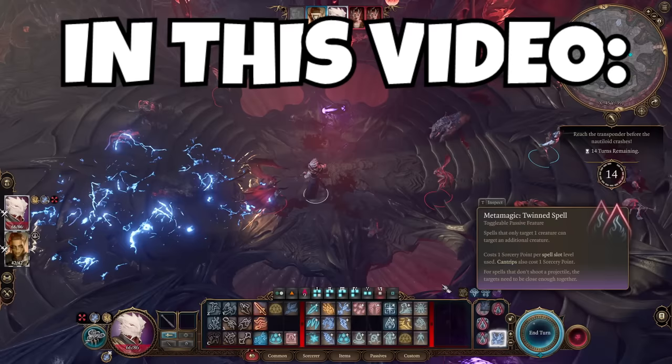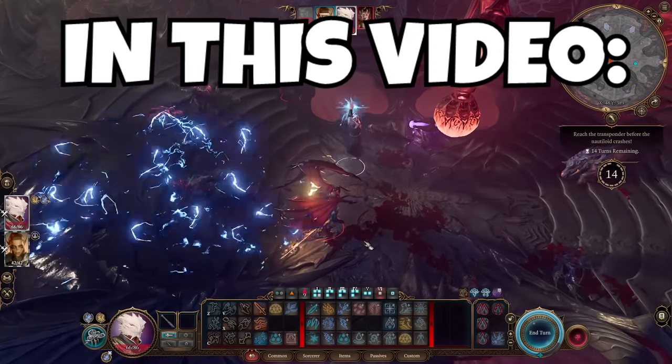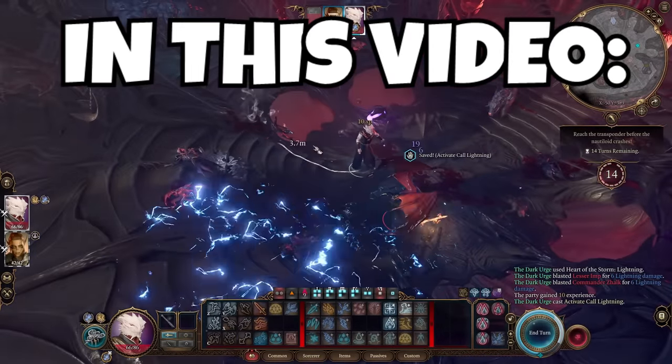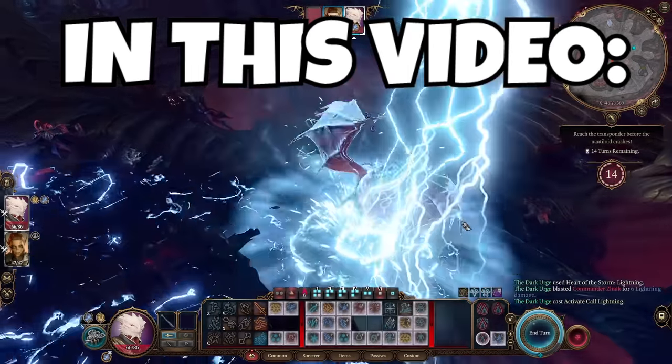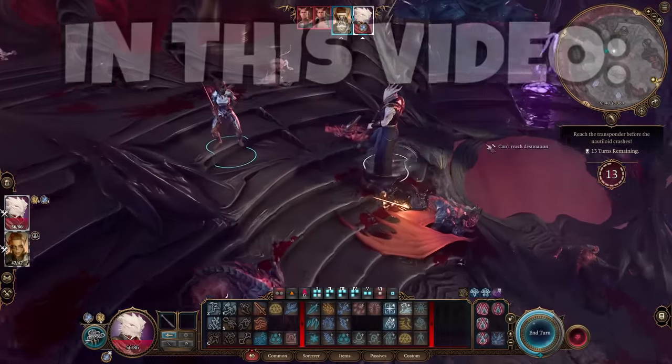Just call lightning on this dude one time and cast it one more time to destroy this imp with more damage. One more time, just like that, and all the spells are level six — it's like infinity magic build.